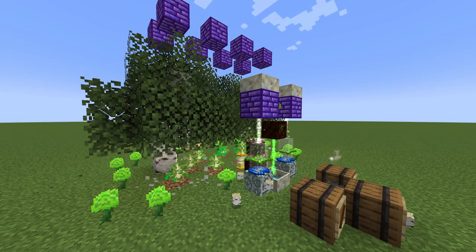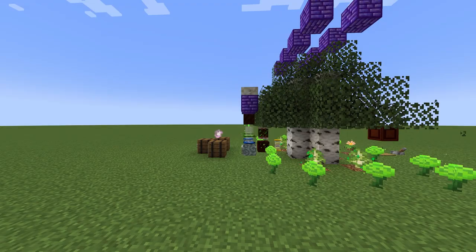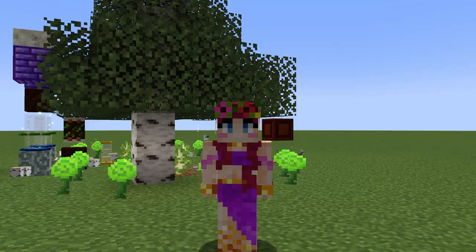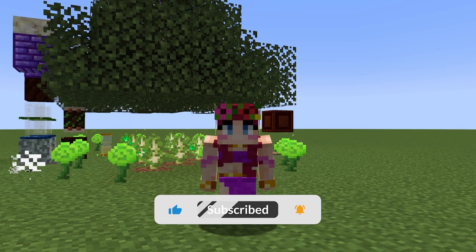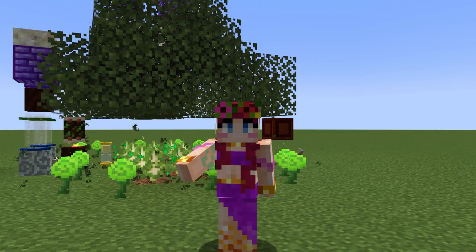And that's the farm complete. I hope you enjoy this farm — it's a fully automatic tree farm that works in any version of Botania. It should produce enough logs for most people's needs. If you liked this tutorial, you learned something, or it helped you out, please hit the like button. It's quick and free and really helps me out. If you want to see more tutorials like this, hit the subscribe button so you don't miss out.